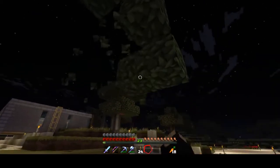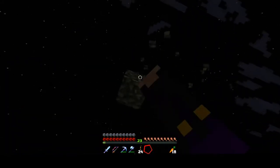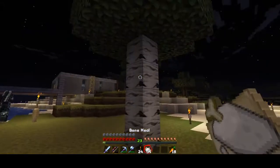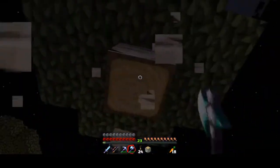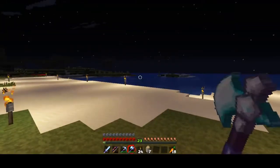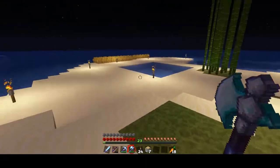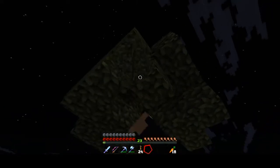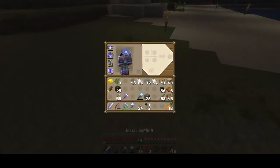There's another one over there. More — there we go. Drowned, stop. This is definitely a good place to get a lot of gold ingots from killing these guys, or even some tridents if they have any. Let's put this birch sapling down.